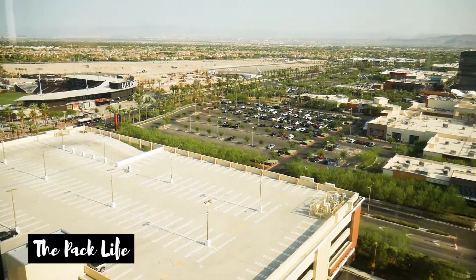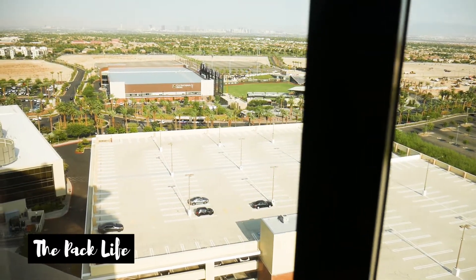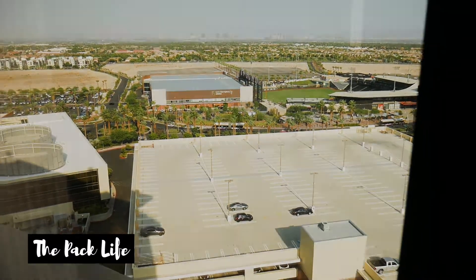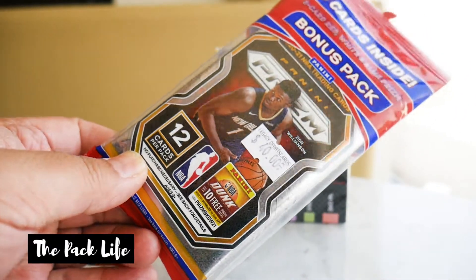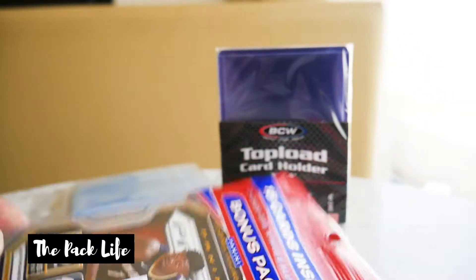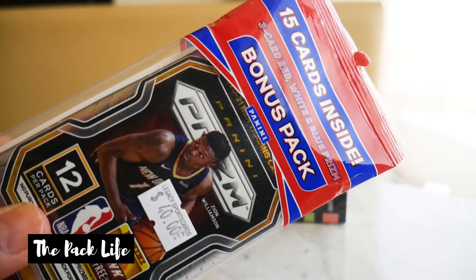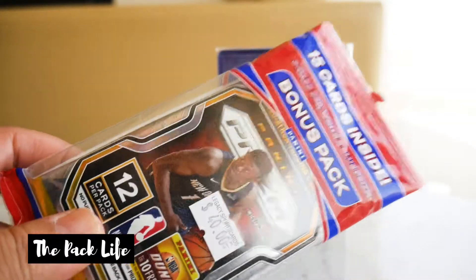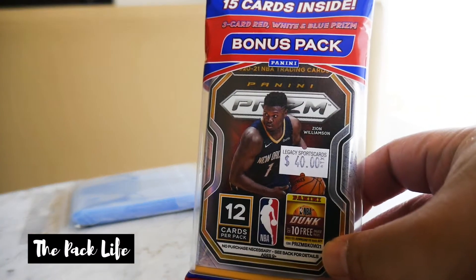I just want to go ahead and break this pack of Prism for you guys, because what's vacation without cards? It's probably going to be the last of this year's Prism that I break, just because I'm going to be trying to save up for next year's class. I'm so hyped about next year's class — I can't wait to at least get some Kuminga cards. He's been killing it in Summer League and people keep talking about how he looks like a young Giannis. That's a pretty far reach — we just got to be patient and see what happens. But yeah, I'm just happy to break Prism.